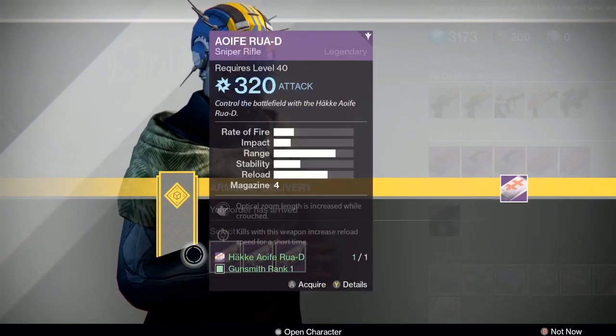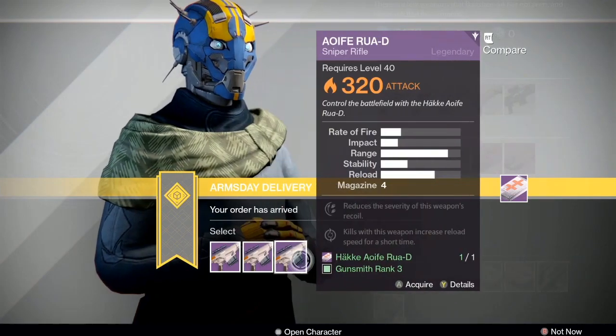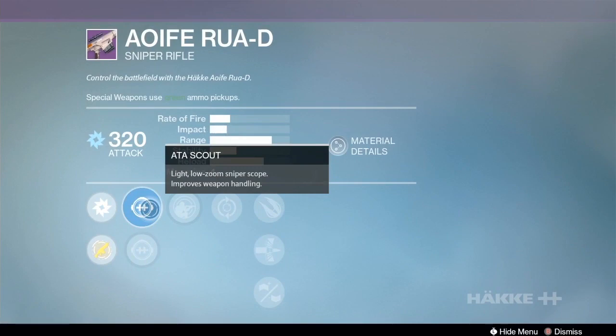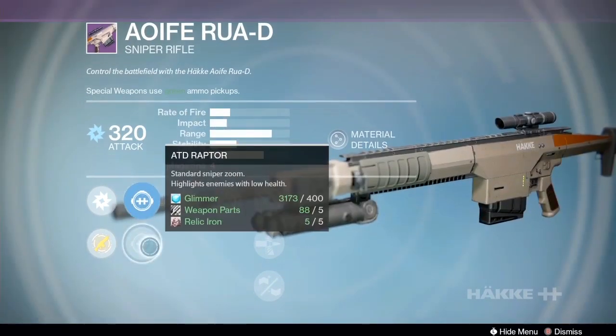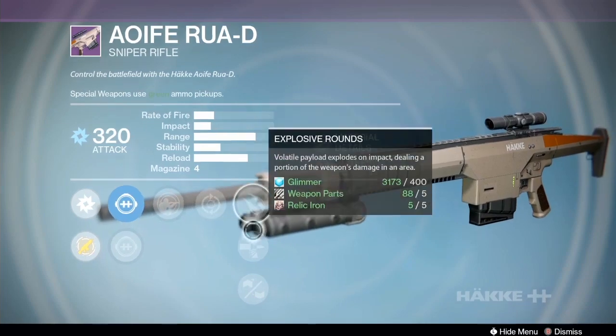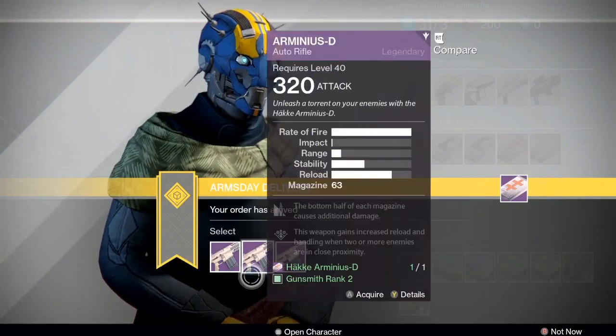Next up we have the Ifa Rua D Sniper Rifle — interesting gun, can roll with different perks, kind of a fun gun. The Scout is the low-zoom scope and the Raptor is the other scope. Private Eye, feeding frenzy, explosive rounds, armor-piercing, and appendix magazine — let's go to the next one, that doesn't intrigue me too much.